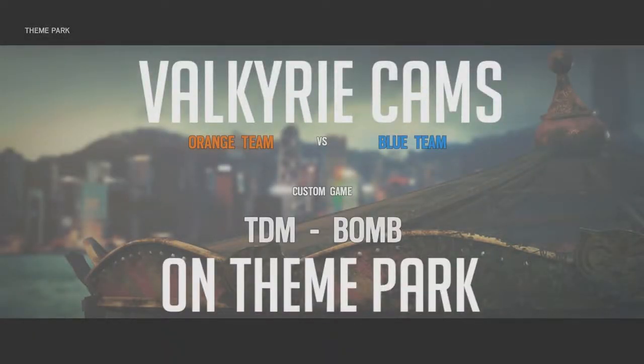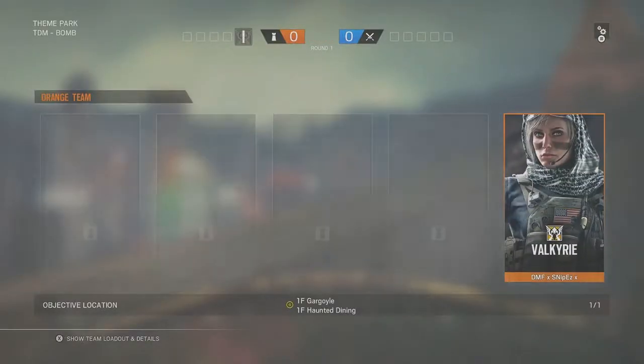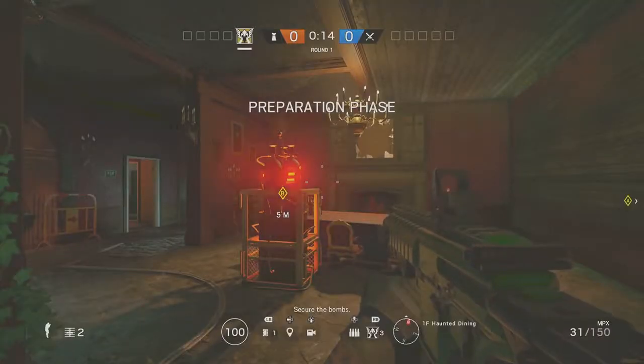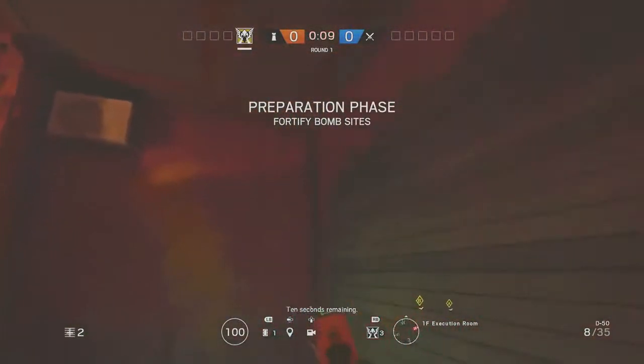Hello everybody, my name is Alex and welcome to Powerplay. Today we're going to be going over Valkyrie cameras on the new map Theme Park. We're going to be starting off in the haunted dining room and the gargoyle room. We are going to be using bomb for this, simply because these bomb locations and secure areas — these cameras will work for both. Just keep that in mind.